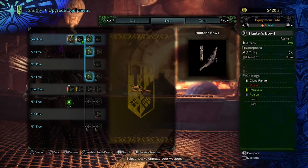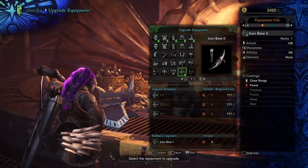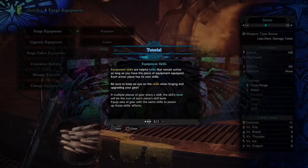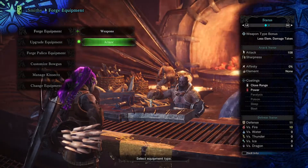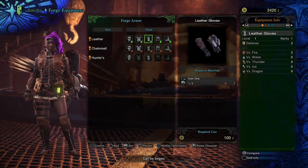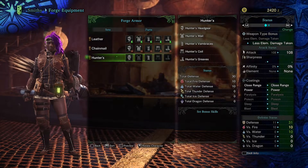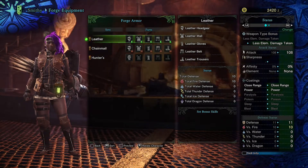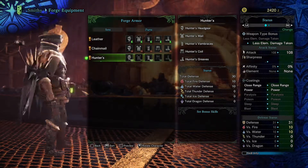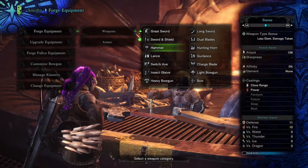You'll need to buy new base weapons to upgrade into other trees. This is the ore tree — I'll use more ore stuff. You can make a second ore tree bow and create a different path. These are armors you can craft at the moment. If you go over to the left and press square you can preview what the armor looks like on your character. Hunter armor is weird — honestly I like the other one better.